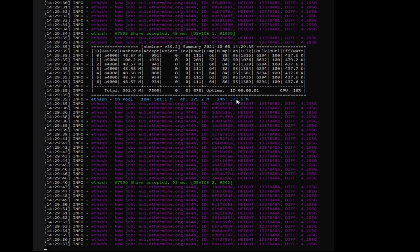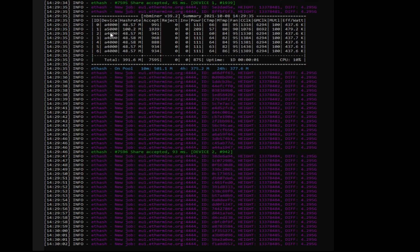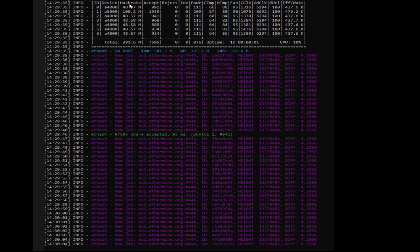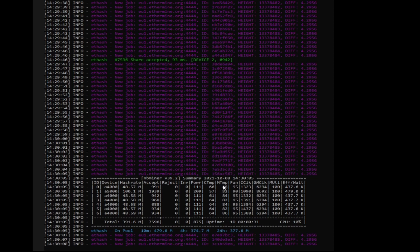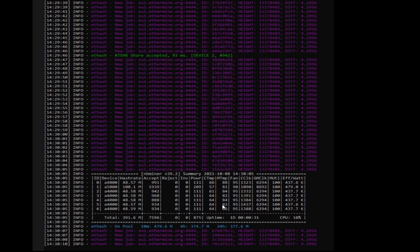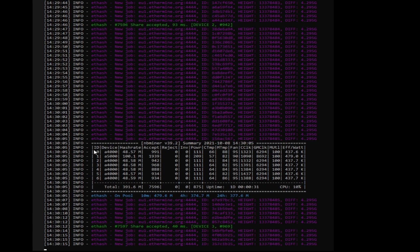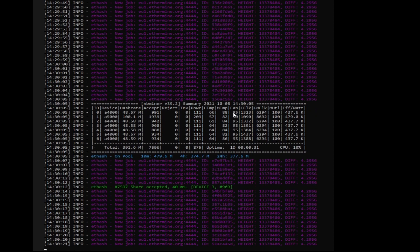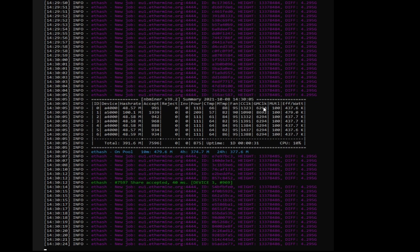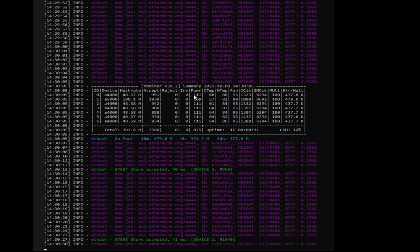I've also got A4000s in the system along with the A5000. I'm actually having to turn the hash rate down on these cards because I don't really have the cooling required to keep them within safe memory temps. The top card, card 0, is getting up to 88 degrees Celsius on 95% fan, so I'm just turning these down to keep them stable and keep the temperatures down.